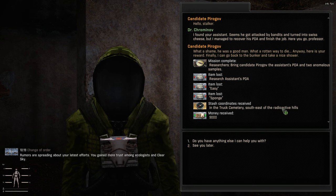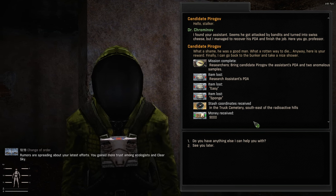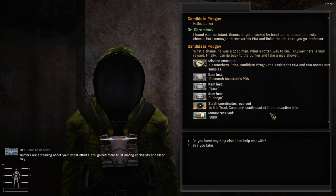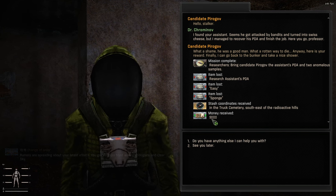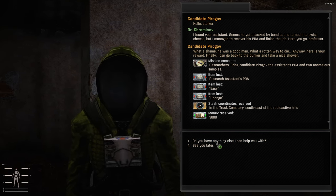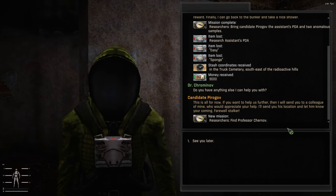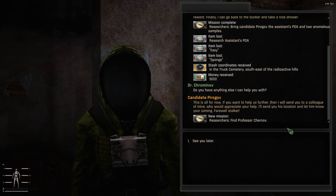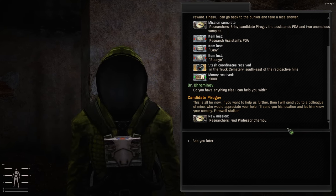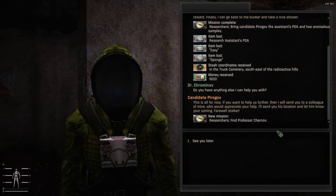'Anyway, here is your reward. Finally I can go back to the bunker and take a nice shower.' He gave us a stash in the Krok Cemetery and nine thousand rubles, which is pretty nice. 'This is all for now. If you want to help us further, I will send you to a colleague of mine who would appreciate your help. I'll send you his location. Farewell, stalker.'